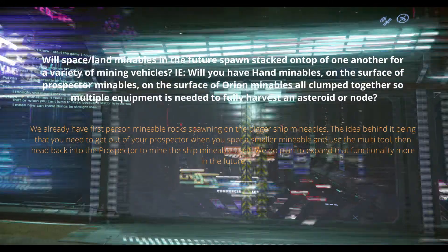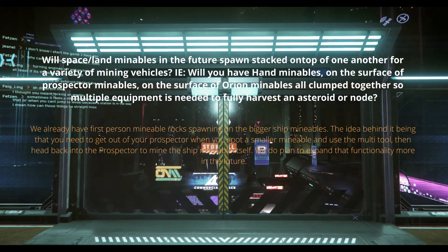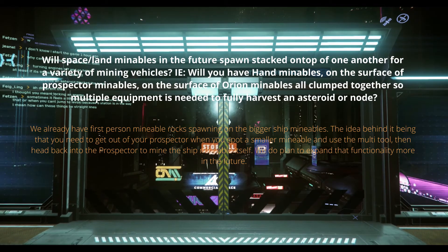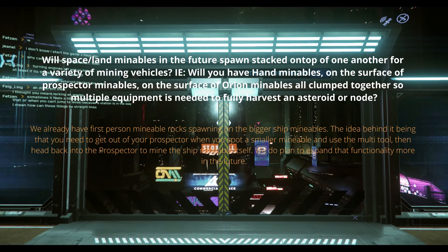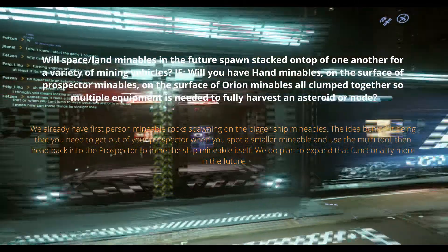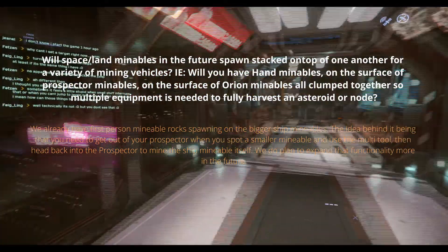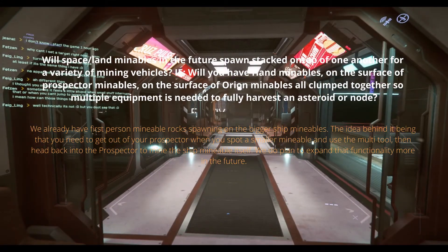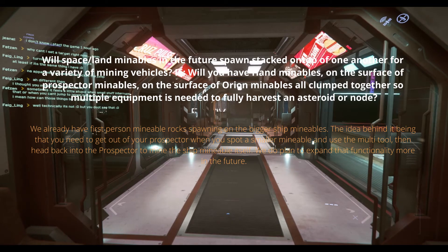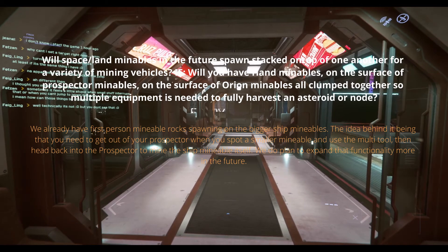Will space and land mineables in the future spawn stacked on top of one another, for a variety of mining vehicles — will you have hand mineables on the surface of prospector mineables all clumped together so multiple equipment is needed to fully harvest an asteroid or node? We already have first-person mineable rocks spawning on the bigger ship mineables. The idea is that you need to get out of your Prospector when you spot a smaller mineable and use the multi-tool, then head back into the Prospector to mine the ship mineable itself. We do plan to expand that functionality more in the future.